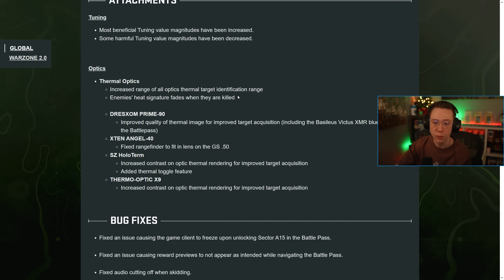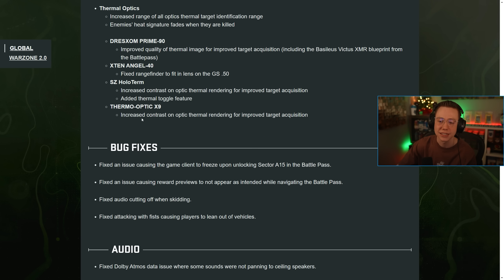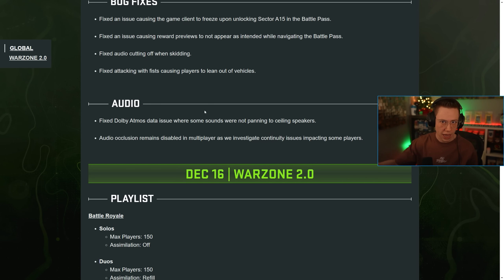For optics, thermal optics increased the range for target identification and heat signatures fade when killed. On the Primed 90 the thermal image quality was improved; on the Angle 40 the range finder was fixed to fit the .50 GS; on the Hollow Thermal they increased contrast; and on the Thermo Optic X9 they also increased contrast. For bug fixes: they fixed an issue causing the game client to freeze within the battle pass, reward previews not appearing as intended in the battle pass, an audio cutoff when skidding, and attacking with fists causing players to lean out of vehicles.